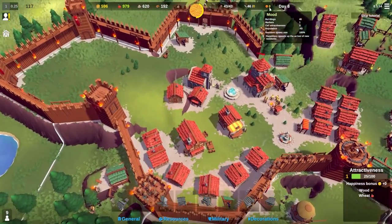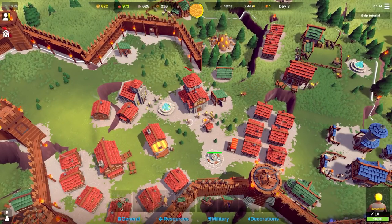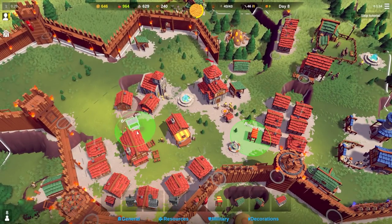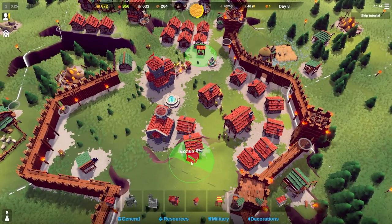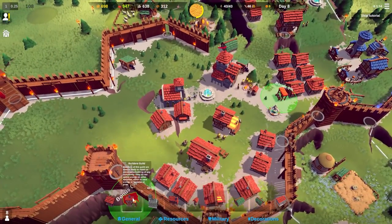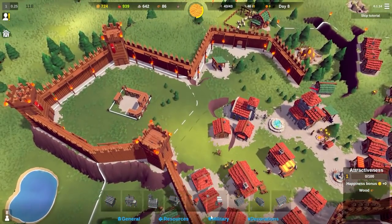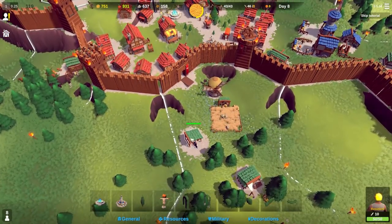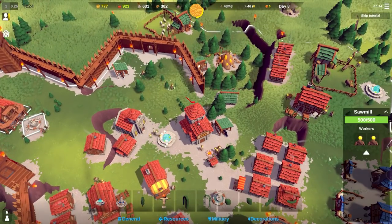Happiness and mood are at 100%. We can assign more people to the builder's guild. There's a market nearby but we haven't got one around here - the bonus is only 10% in a very small area so it doesn't really seem that good. I think I'm just not going to bother with a market and instead build another tavern, preemptively placing it up here where we'll likely have more housing.